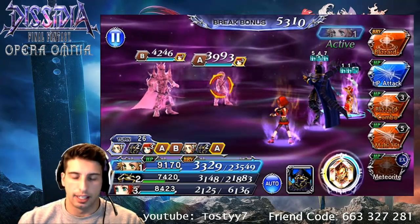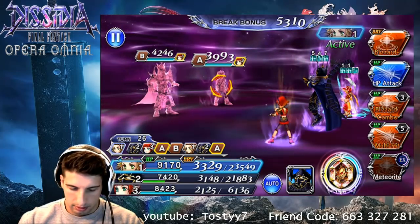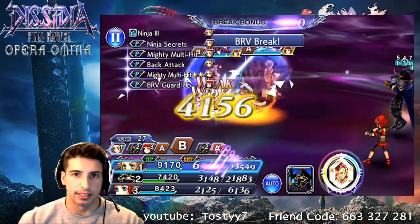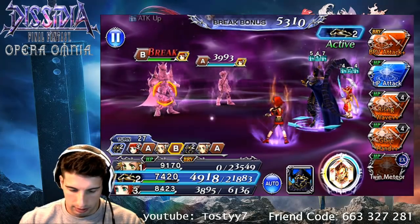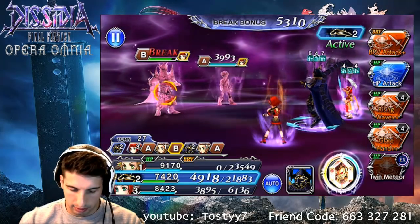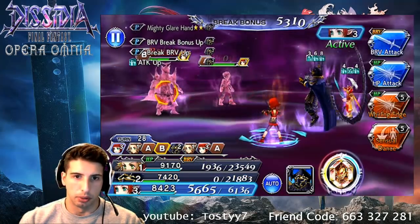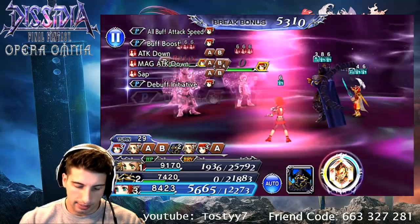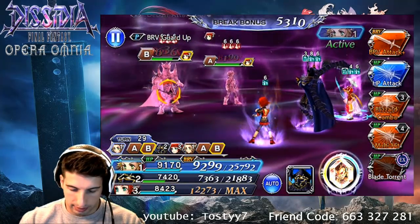So next up are EX Death and Bartz. Do I want to target Bartz? I'm gonna target EX Death because I know he has that move Grand Cross that can do a lot of damage and I don't want that to happen. So we're gonna go Glare N Plus — break everybody, do a little bit of damage to both of them. Sensual Dance, because that thing is amazing. We're so close on getting that EX right now.